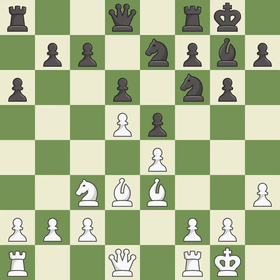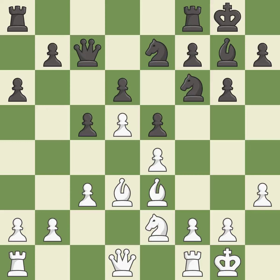This move puts the knight on a safer square; it is excellent — one of the best moves. This is a fair move; it is good. This is not the best — it is an inaccuracy. The game was close to balanced, but now black is worse. It is an inaccuracy; the game is still close to equal, but white lost their advantage. It is an inaccuracy; the game was close to equal, but now white has the advantage.